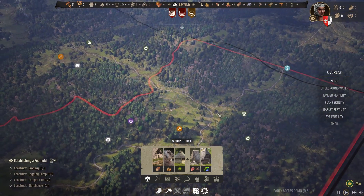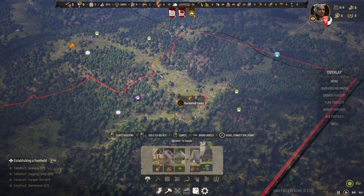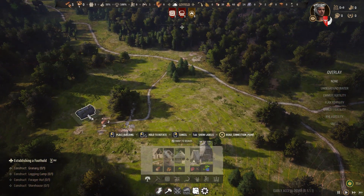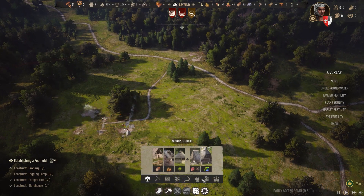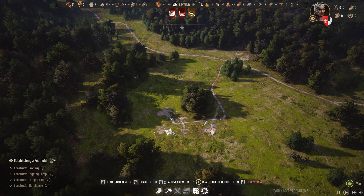It suggests a forager's hut, and I think that's a wise enough choice. We'll pop our forager's hut near our original camp, I think, as it does make sense. And thus we have the beginnings of a town, near enough anyway.